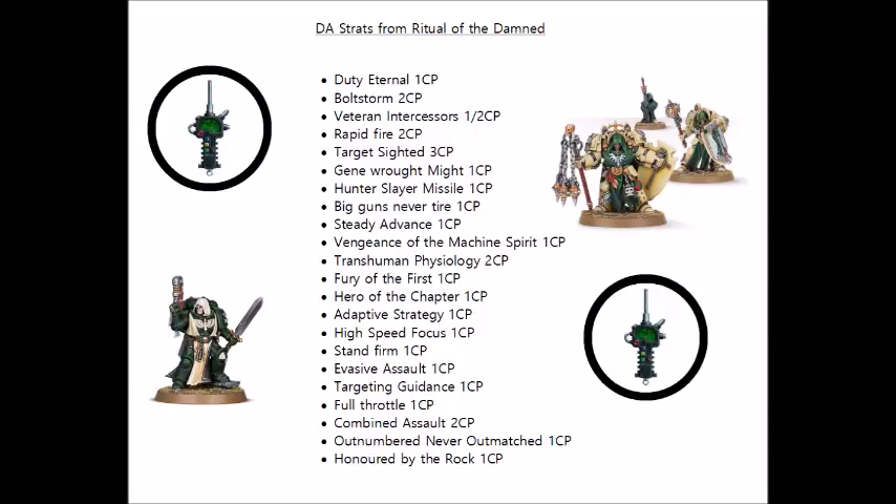Hero of the Chapter — the one command point stratagem to put an additional Warlord trait onto another character — could be quite good, particularly as we've gained another 6 in this book, and some of them are definitely worth taking. Adaptive Strategy allows you to change back into a previous Combat Doctrine — maybe useful if you've decided to move forward to Tactical Doctrine to buff some Bolters, but then would prefer the extra range and heavy weapon AP later in the game. Very rarely used, but could situationally be useful. Finally, we've got Honored by the Rock, which is the generic stratagem to give a relic to a successor chapter out of the Relics of Caliban, so it makes sure they have some access to the higher tier relics.